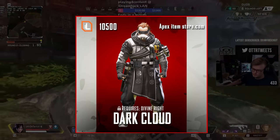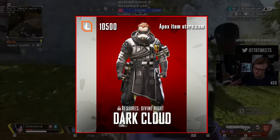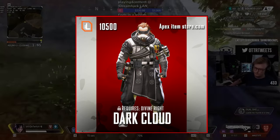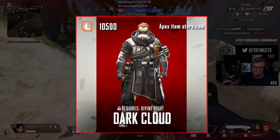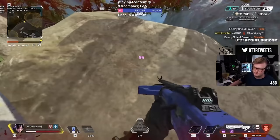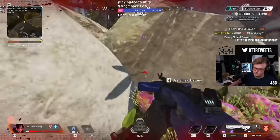Up next is number 5, which is the Caustic skin Dark Cloud. This is a recolor of the more common Divine Rite, which you can purchase with Apex Coins or Legend Tokens, and was last seen in the item store in May 2019. I feel like listing recolors is cheating — is it cheating?